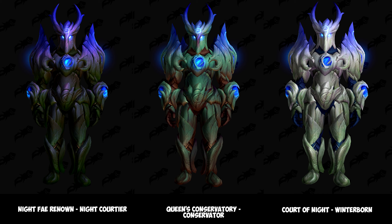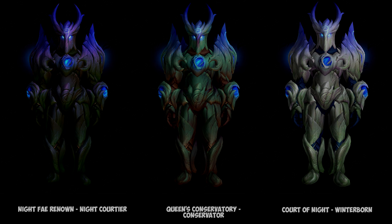Within the Night Fae there is a sub-faction called the Court of Night, and you'll be unlocking this set through reputation with this sub-faction. The entire set is going to cost you 10,000 anima currency and it's going to require Exalted reputation.